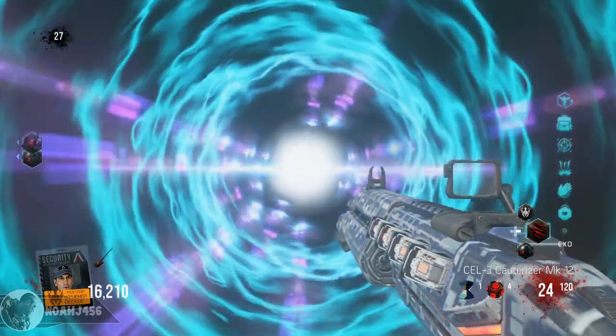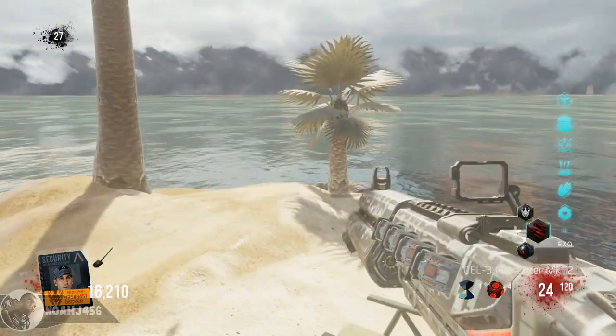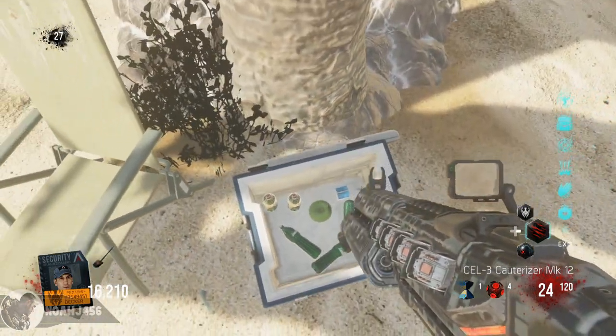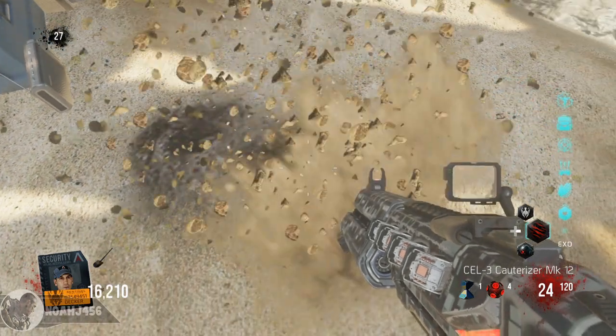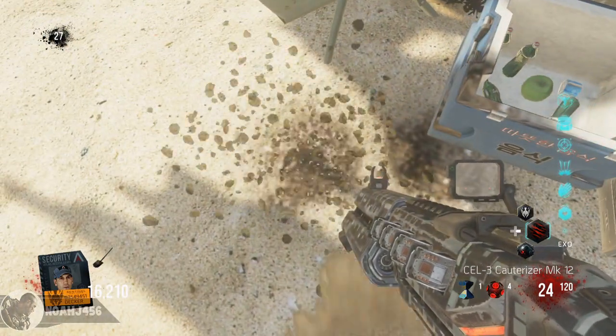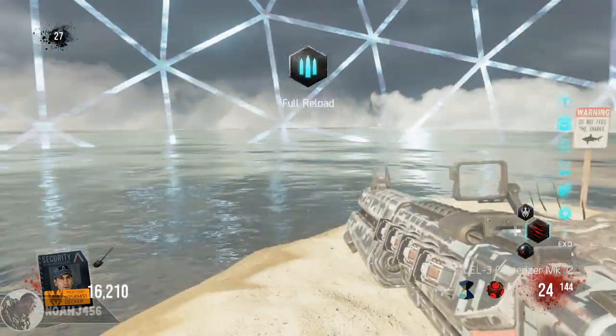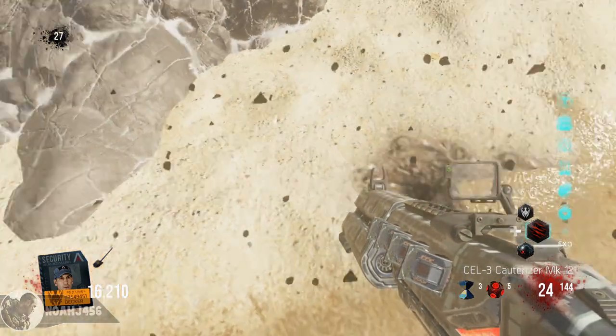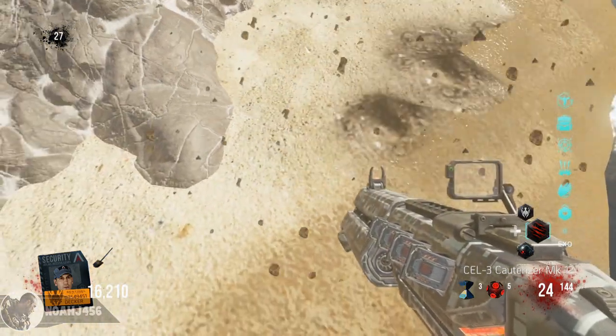So basically, after you put the second keypad into the door, this step will automatically activate. You don't really have to do anything. You just have to start killing teleporting zombies. Every single zombie that teleports — or 99% of the zombies that teleport — will drop a little piece of a teleportation grenade. What you do with this little piece of the grenade is you're going to take it over to the bio lab and there is a broken teleporter down there.